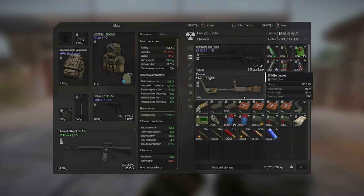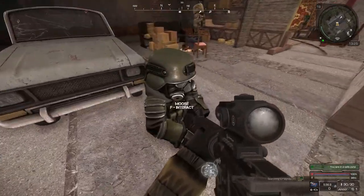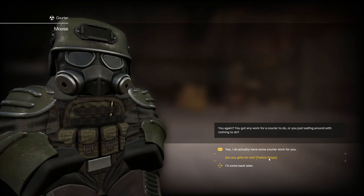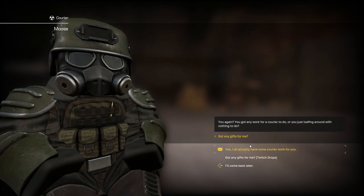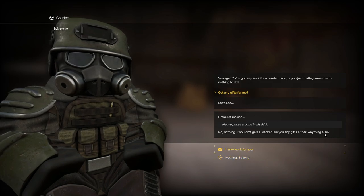First of all, this is the courier — you click on him and say 'got any gifts for me, Twitch drops.' Once you've watched for two and a half hours you click that, and then he'll poke around and if you've got them it'll say 'I've got this for you.'